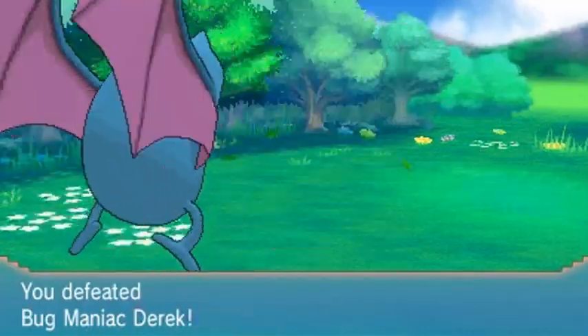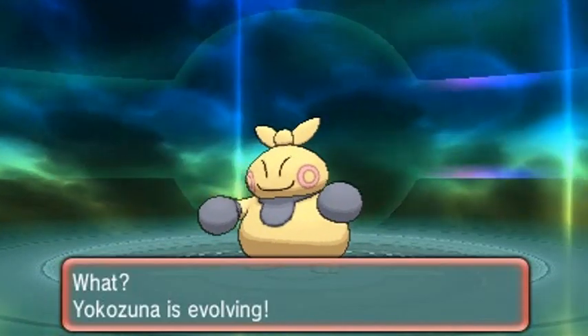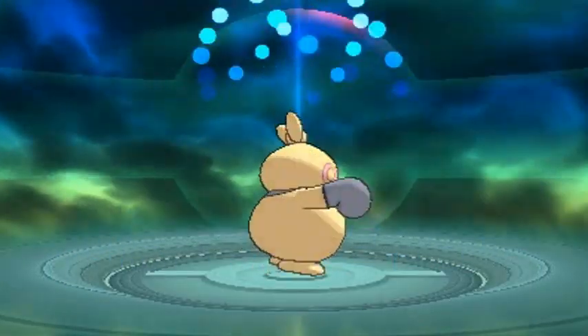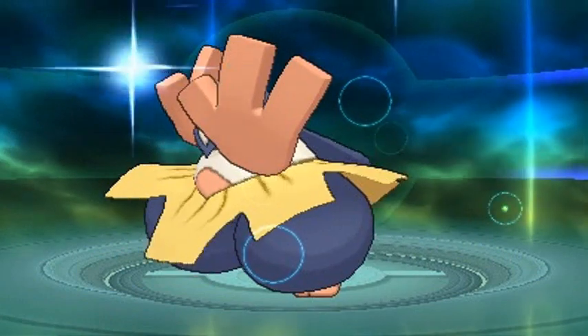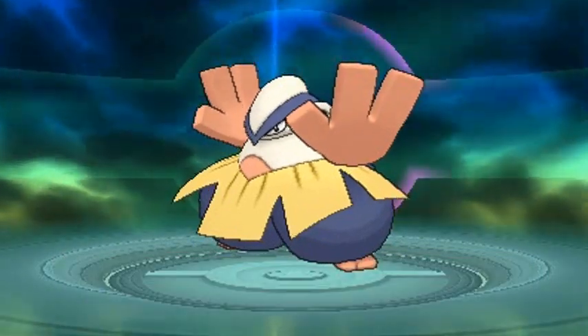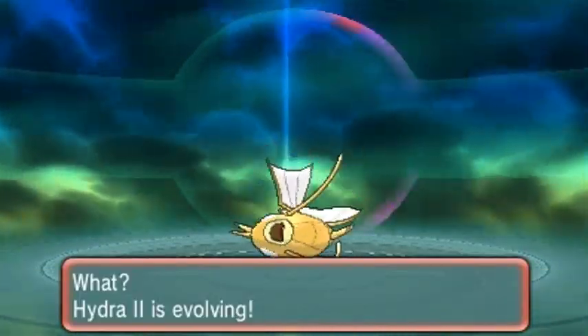Holy crud — there are two evolutions! Yokozuna is evolving. Into Rikishi or Umaga — may they both rest in peace. Actually, Yokozuna and Umaga are the ones who passed — Rikishi is still alive. Would you look at that — Hariyama! So that's one evolution right there, we've got a tank of a Pokemon. And here comes another evolution — Hydra number two evolves into the red Gyarados, a Pokemon I've been wanting to use since Pokemon Crystal!